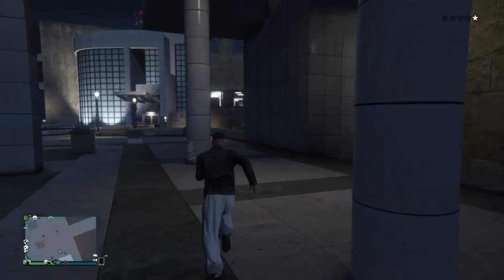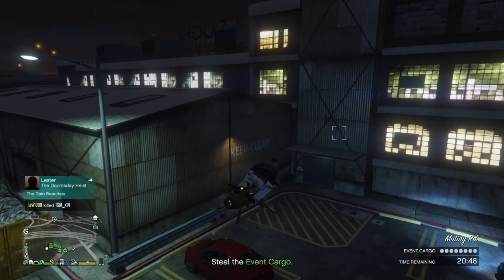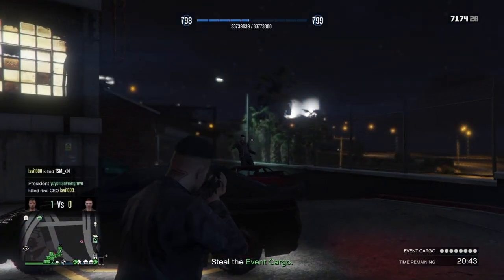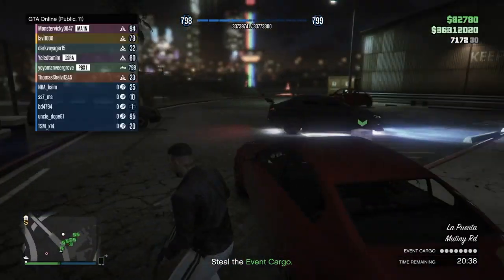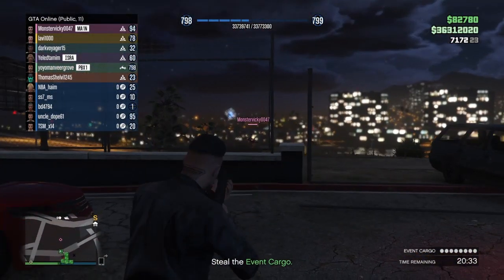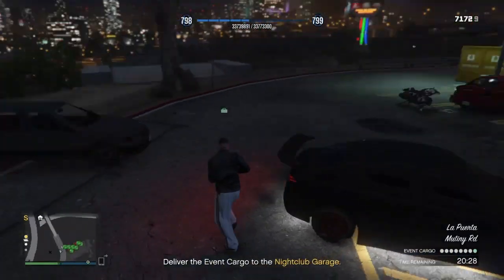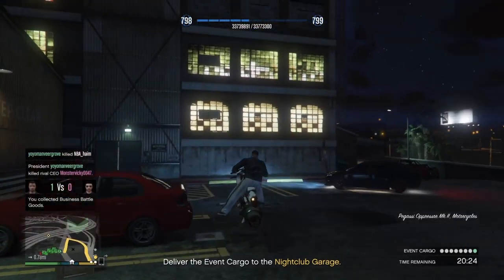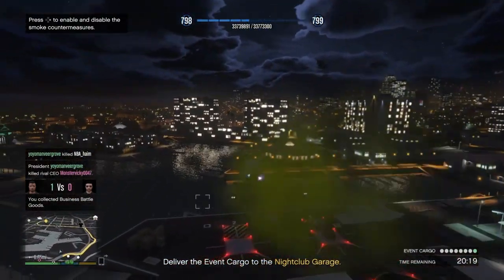For unlocking this tee you need to take part in an event cargo business battle. When I say event cargo, it has to be an event cargo — it will say 'steal the event cargo.' There are a lot of business battles: one will say steal the cargo, one will say steal the weapons, but you only need to take part in the event cargo business battle. It will show you on the bottom of my screen: 'deliver the event cargo to the nightclub garage.' Even one crate would work — as soon as you deliver a single crate to your nightclub, the tee will unlock.